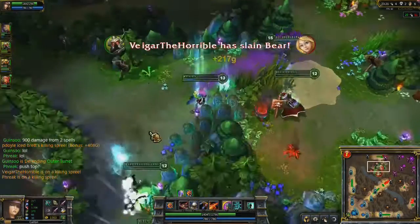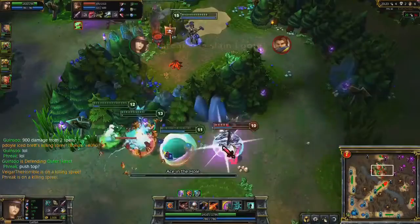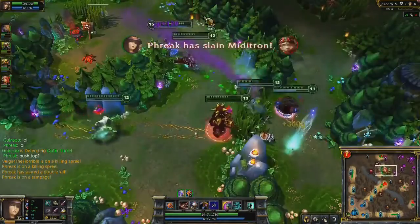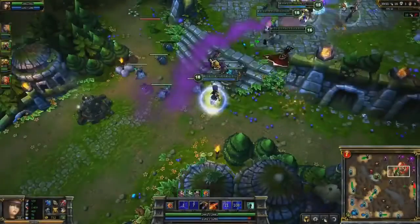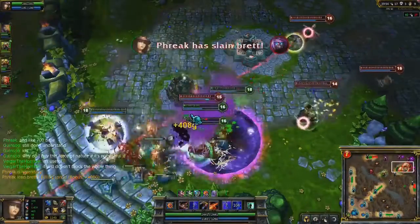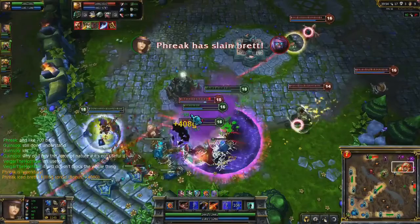Always be cognizant of the battle around you. Because I'm watchful, I'm able to assassinate Teemo. You should always try to abuse your range by staying at the back of fights. I'm able to finish him off, but Lux tanks Ace in the Hole for her big brother.